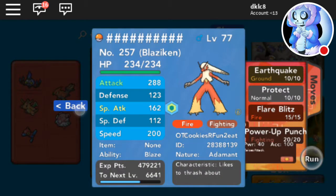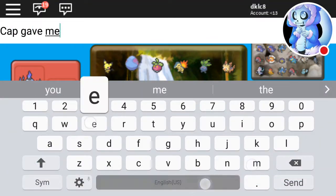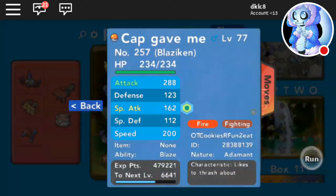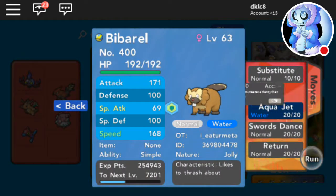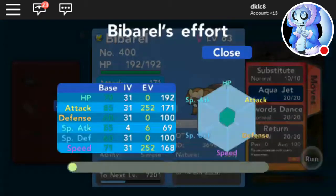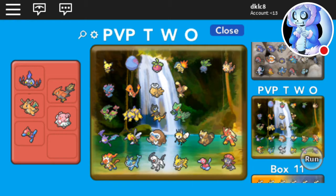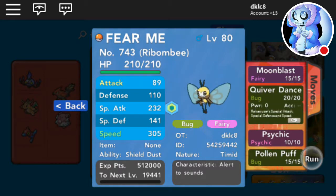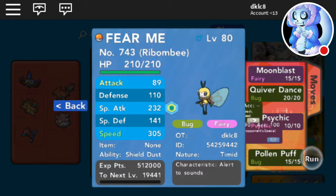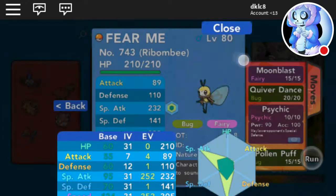Then Bewear — I trained myself — Substitute, Aqua Jet, Swords Dance, Return — max Speed, max Attack. Then we got Ribombee — Fear me! Level 80, Shield Dust, Timid — Pollen Puff, Moonblast, Quiver Dance — max Speed, max Special Attack.